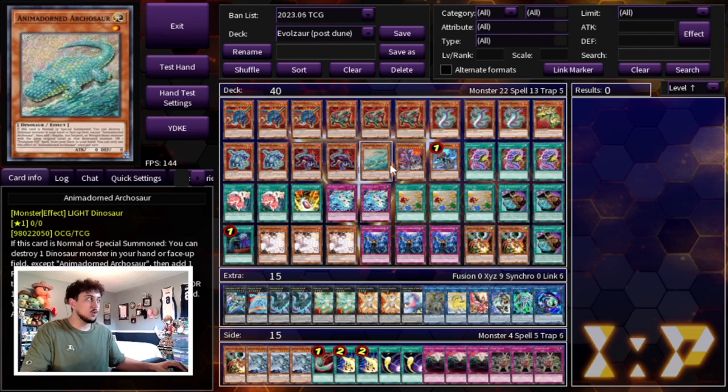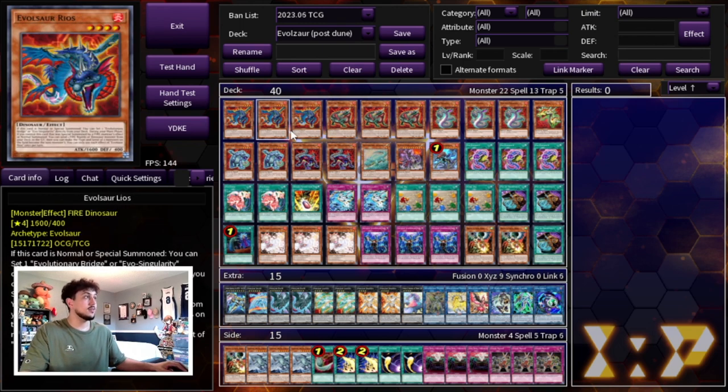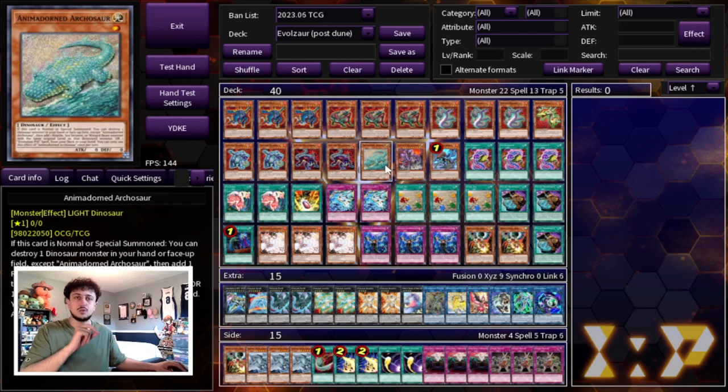Then we're playing a small dino package — the one Archosaur, one Conductor Tyranno, and one Miscellaneousaurus. Misc is a card you're going to want to send a lot of the time off of your Rios to make two level fours, because then you can banish Misc for one to summon your Archosaur, and that's how you get access to your Conductor Tyranno. So it's a very small dino engine but it's a very powerful one.